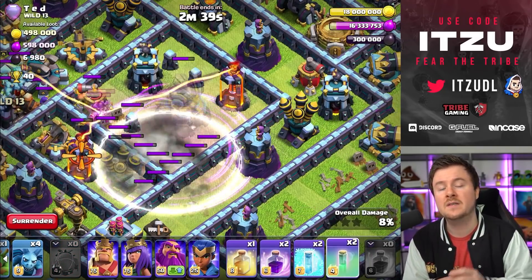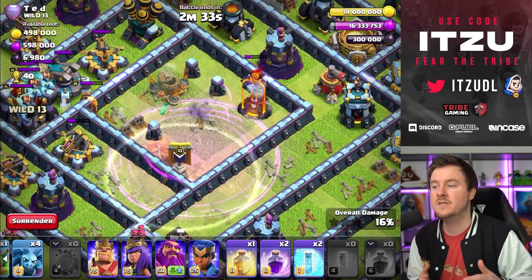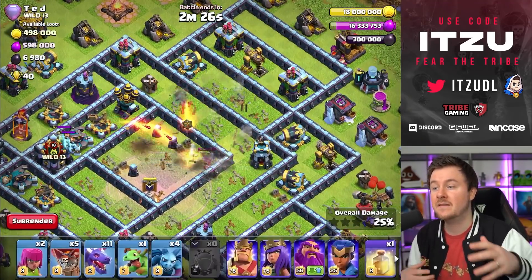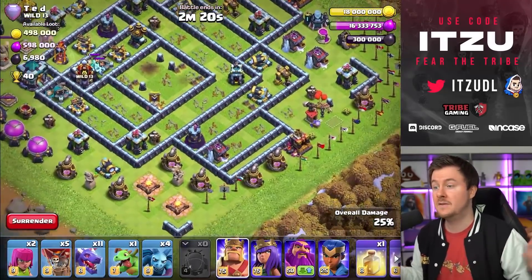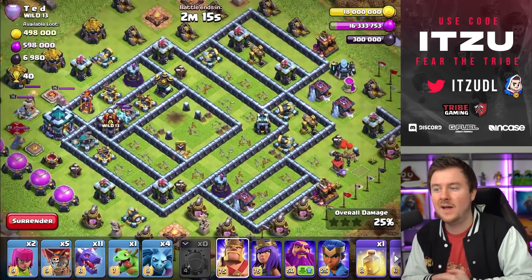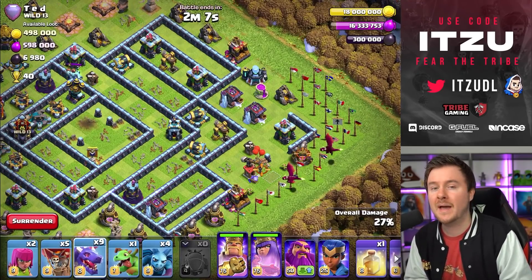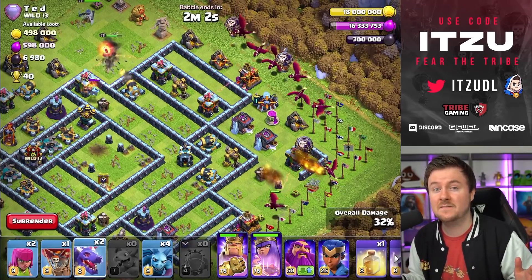The blimp is flying and it's actually reaching its goal. The next thing that's really important is practicing the timing with the Invisibility Spell and the Rage Spell. Once you have that figured out, it's insane - look at the value. My Super Wizards keep going and they're even getting the top side. 25% of the core of the base is already gone, so now I have to figure out where to start. I decide to start at the right side and let the funnel come back.